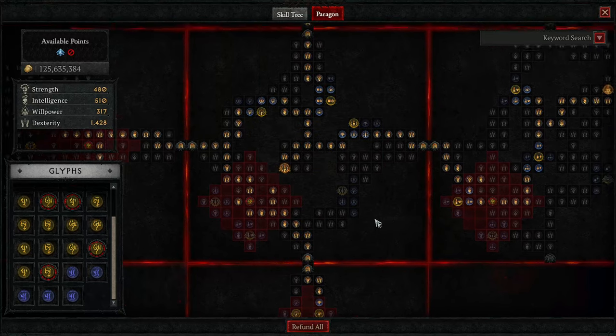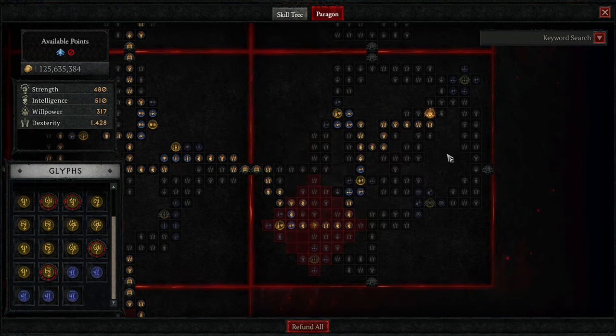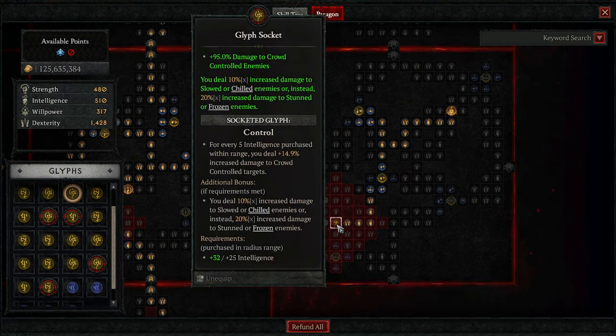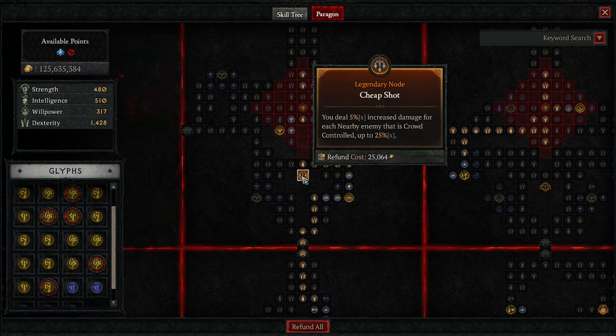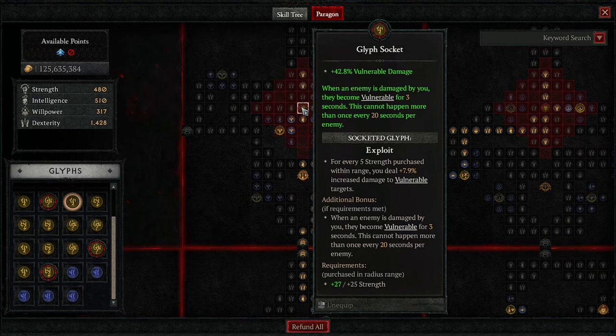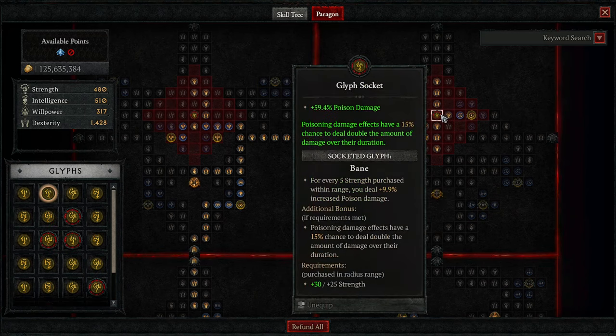We also deal increased damage to poisoned enemies. Then we grab Eldritch Bounty — we deal 20% increased damage on our Imbuements when we attack with an Imbued skill, which is all the time. We're using the Control Glyph here for increased damage to crowd controlled enemies, and we deal increased damage to chilled and frozen enemies. Then we move up into the Cheap Shot Board — increased damage to crowd controlled enemies, up to 25%. We have Exploit here to give us Vulnerable as soon as we hit them, plus increased vulnerable damage. We move over to the Deadly Ambush Board just to get the Bane Glyph — a 15% chance to deal double damage over the duration of our poison, plus increased poison damage.